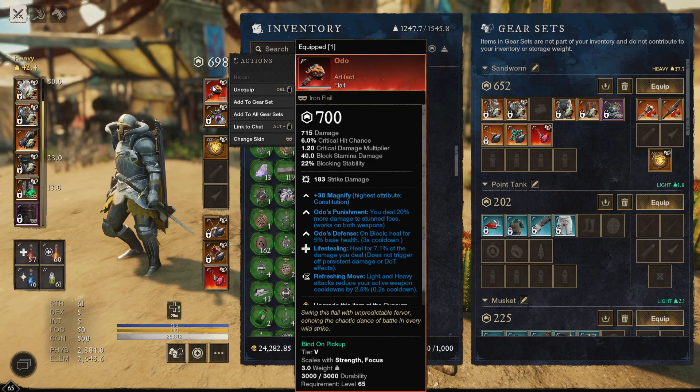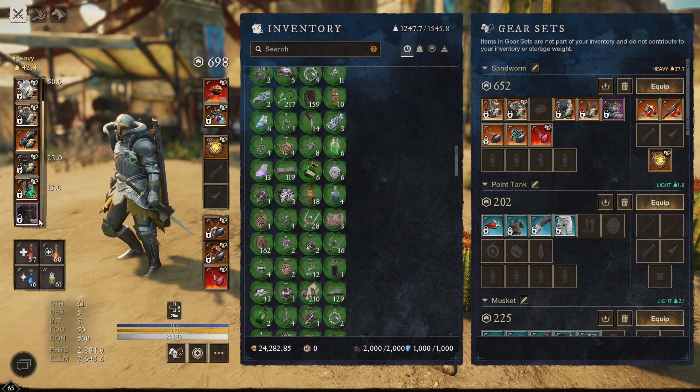We're running Odo just for the heal, and we were going to run any flail, so having life stealing and refreshing on a move is pretty decent. There's not really any other tank weapon artifact that fits well. We're going to wait for any add to drop later this week and pick up the wall, and that'll give us 35% magic damage negation, which is a really strong point of this build.